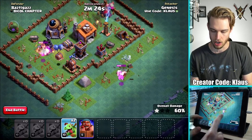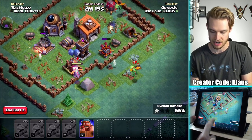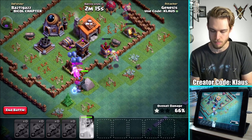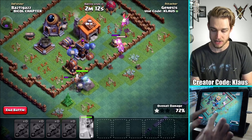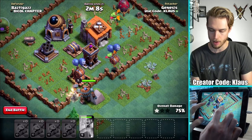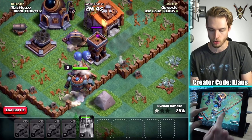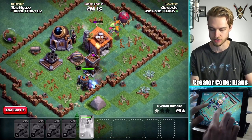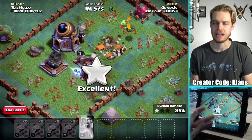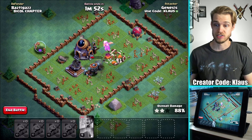I'm trying to take out all of the different air-targeting defenses right now. I'm going to send in my Battle Machine and I'm hoping to take out this air bomb soon. Stop destroying my Baby Dragons with that air bomb — that's not okay. As soon as this Archer Tower goes down, we're guaranteed a 3-star. Not the fastest attack, but not bad. Even if the Battle Machine doesn't make it, we still 3-star.